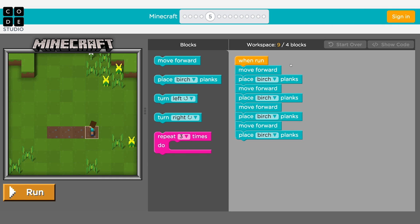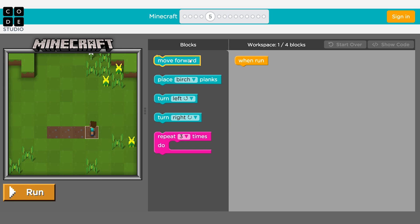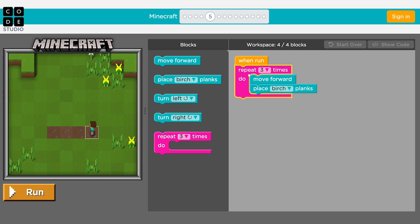To build a wall of our house, we can either tell Alex to move forward and place planks four times, or we can tell her to move forward and place one plank, then use the repeat block to have her perform the action multiple times. Now we'll click on the repeat block and tell her how many times we want her to perform this action. Now let's build our house before night falls. Have fun!